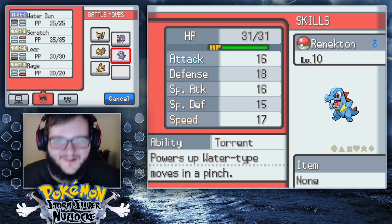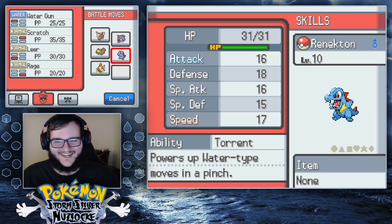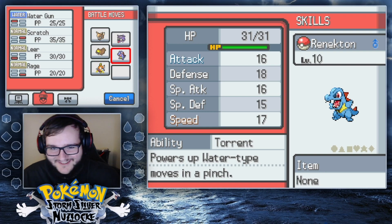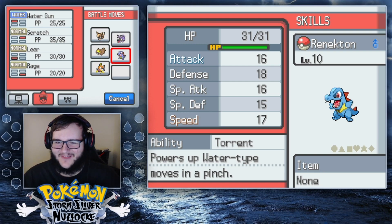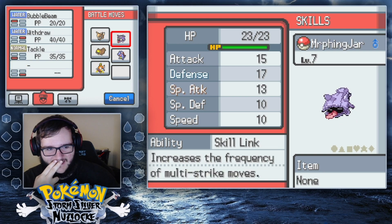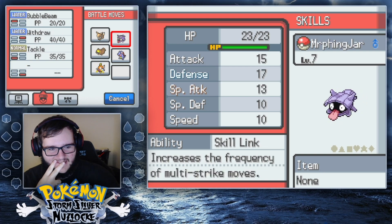Next up we have our starter, Renekton the Totodile, with Water Gun, Scratch, Leer, and Rage. We have a nature that lowers Attack. We have a lot of Pokemon with lowered Attack, honestly, but it's not that big a deal.